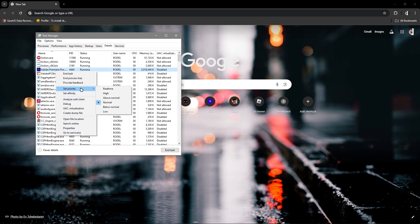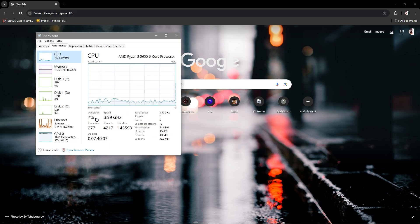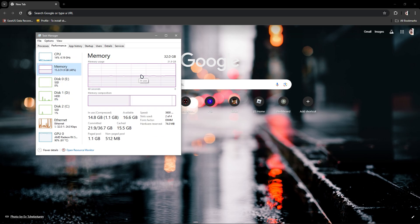Also set the priority to Real-Time, High, or Above Normal so that it will be prioritized and the system will allocate more performance to the app. Make sure your CPU is not at its limit, and the same goes for memory.